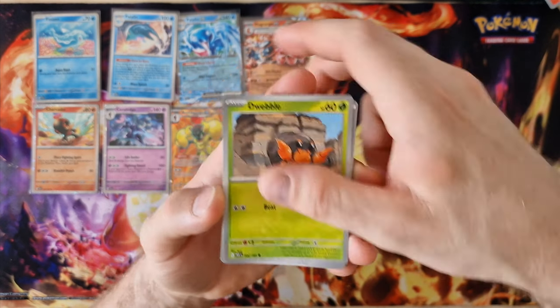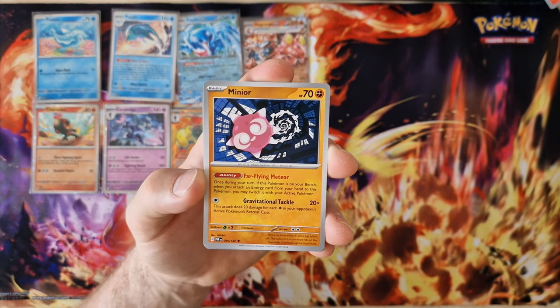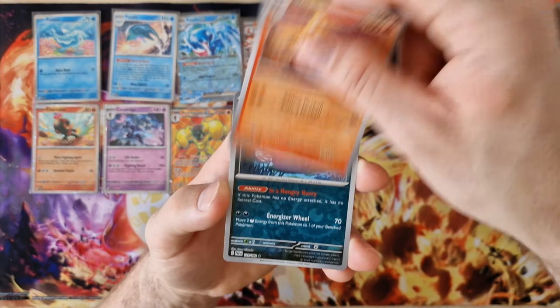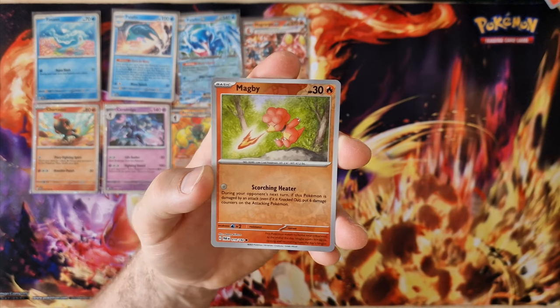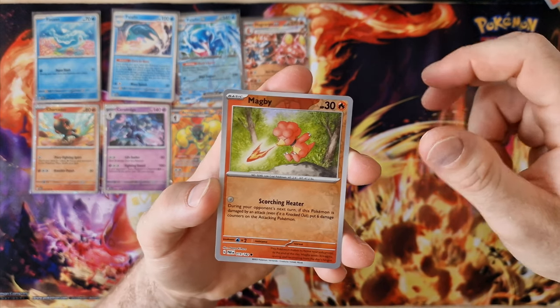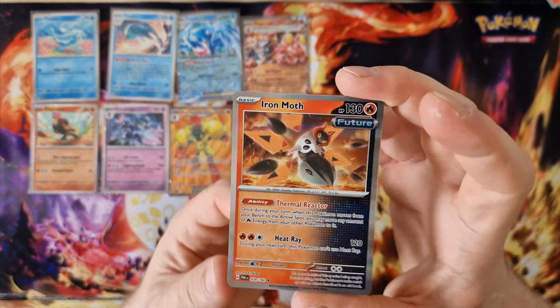Power, Dwebble, Dwebble, Melmetal, Krookodile, Morpeko, Mudbray, Mudbray — last card — Iron Moon, future — holo.